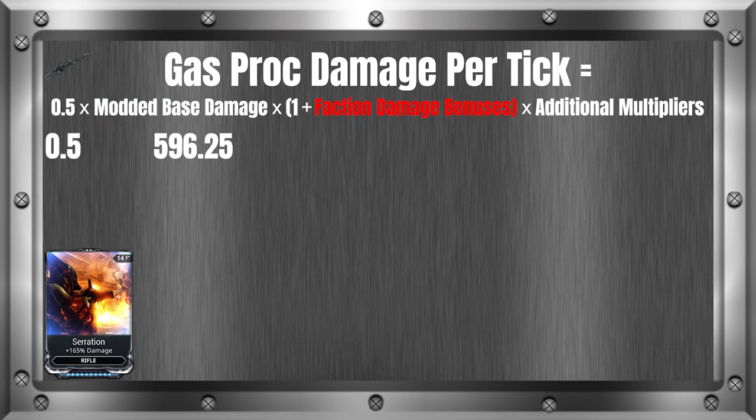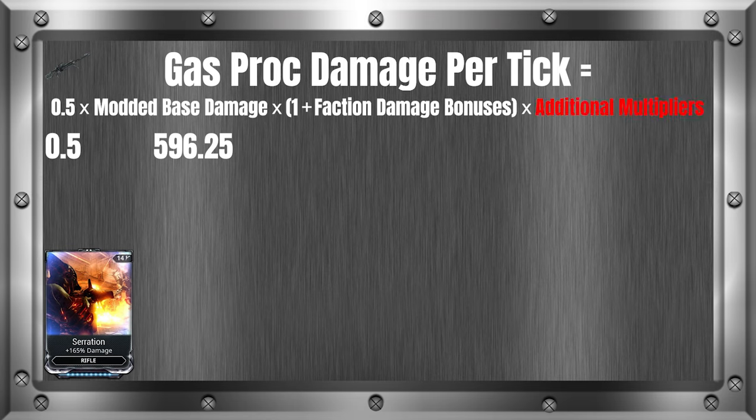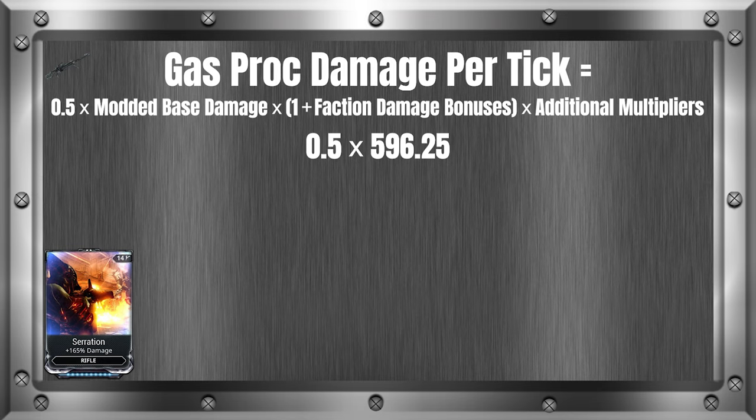The next section is faction damage bonuses. We have this again because faction damage bonus is applied twice when accounting for gas cloud tick damage. In this example, we are not using a Bane mod, so we will omit this from our equation. The last thing to fill in is additional multipliers — headshot multipliers, crit multiplier, etc. In this case, we have a 2x crit multiplier. Solving multiplication left to right: 0.5 times modded base damage of 596.25 gives us 298.125. This gives us 298.125, which is rounded up to 299, or 597 if we get a crit.